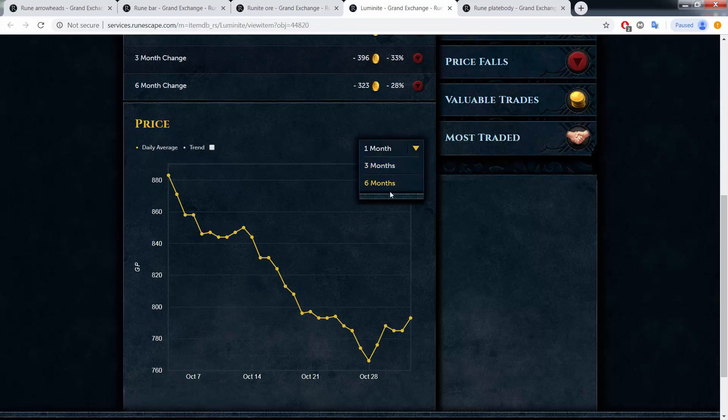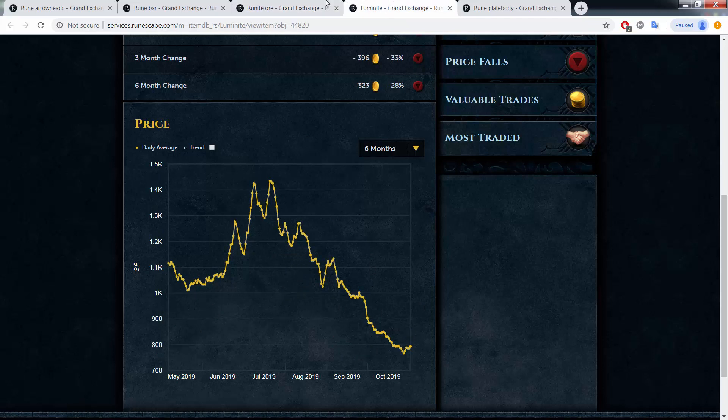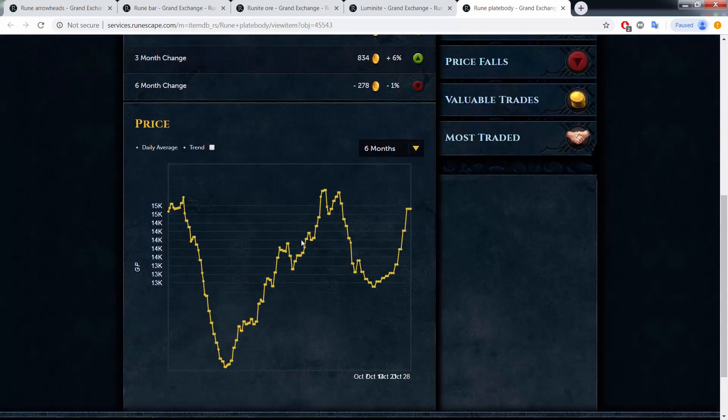Runite ore is also spiking — it was at its lowest point ever. Double exp weekend is coming in 20 days, which is driving prices up. Luminite ore is also at its lowest, stuck between 800 and 900, so luminite could be a good buy since it should go up with runite. If you make runite ore and luminite into rune bars and sell the bars at 2.5K, you're making 1.5 million an hour.